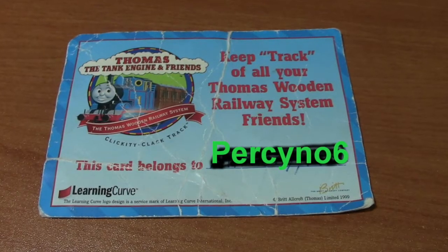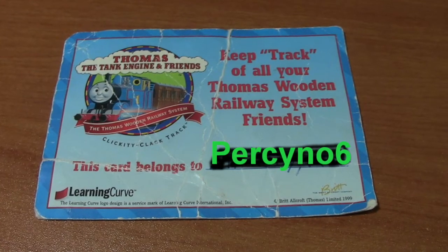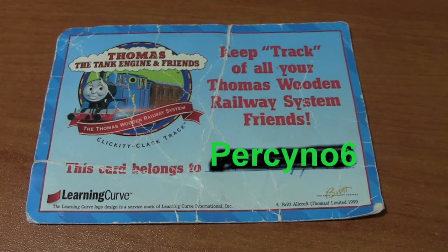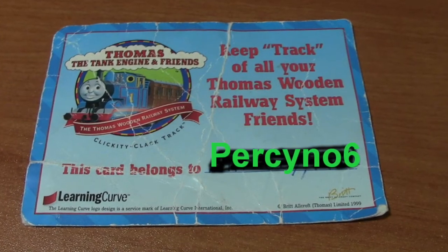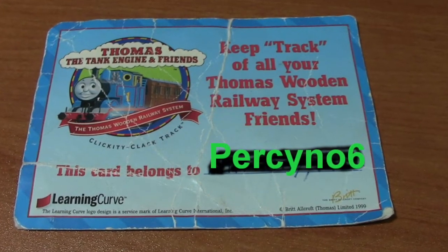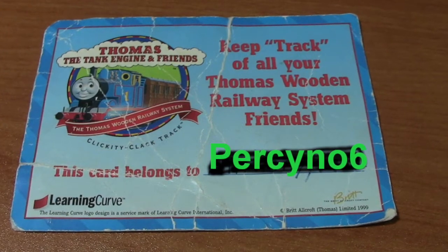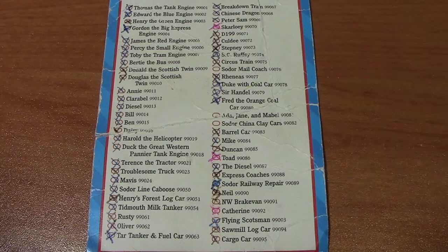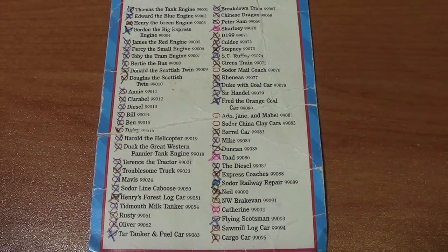As you're seeing on the screen now, I have this little tracker thing that you keep track of your Thomas Wooden Railway items you had. As a kid, I had everything on the back except for three of them. I have since got two and a half of those, so I'm only missing one Sodor China Clay Car. Should I cross them off and finish them off? Should I leave this like it was from when I was a kid? I don't know.